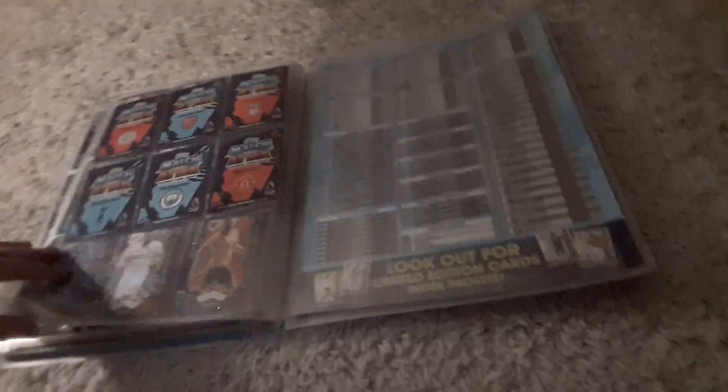Moving on to the limited edition — which I'm doing alright with. I've got Coutinho, Kane, which comes with the book if you want to buy a book, two Agueros which are silver and bronze, and then there's a blank couple of pages. Moving on to the Mega Tins: Rising Stars, International Stars, and I only need one more, which is the Club Heroes. So overall I'm doing alright with my Match Attax, but I can't have one.